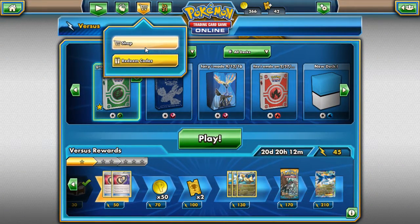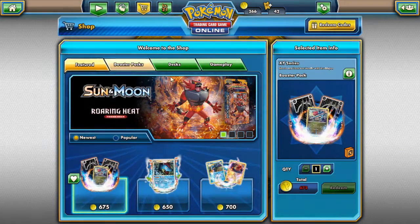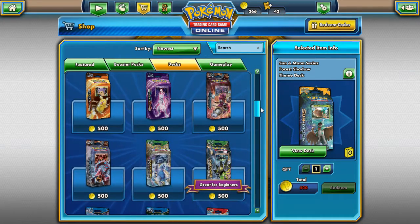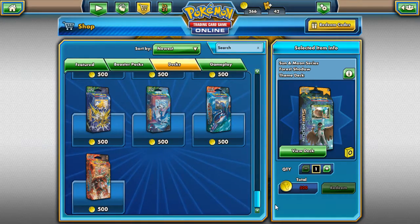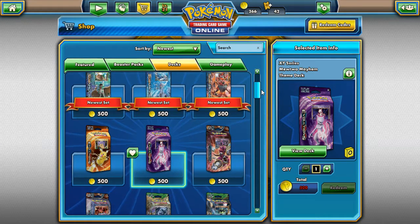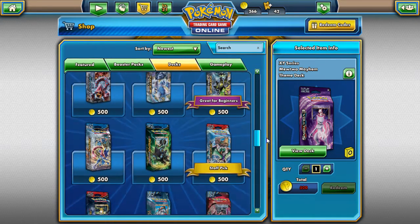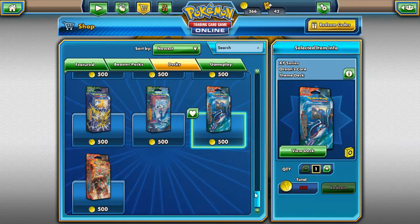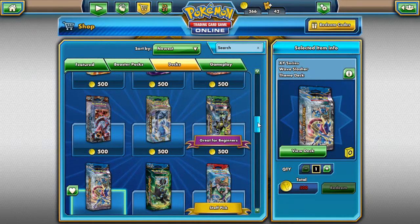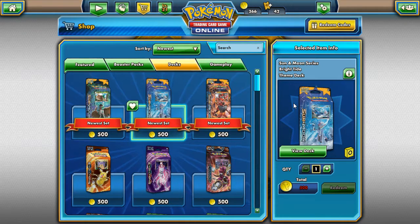So here's how to get more cards: go into the shop and look at the theme decks. Most of these will give you at least one card that's very useful. For example, if you're making a psychic deck, there's a Mewtwo deck right here. For a water deck, there are legendaries available. Even if you're just getting filler cards like stadium cards to fill your numbers until you can get better ones, it's worth it.